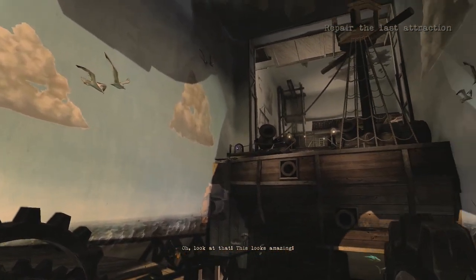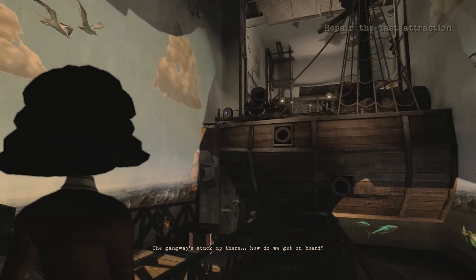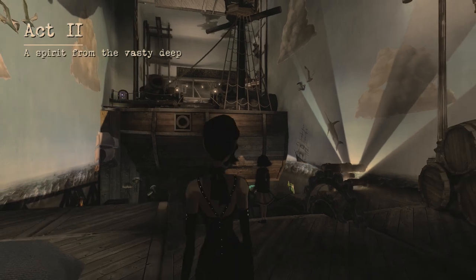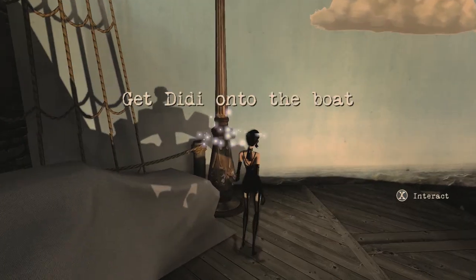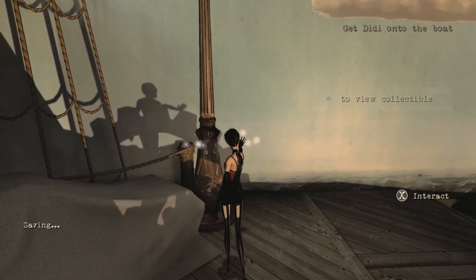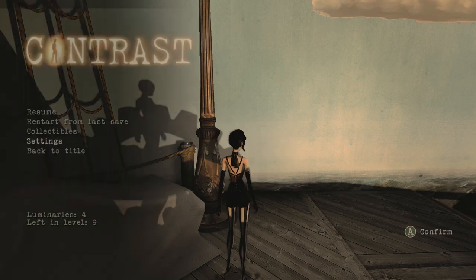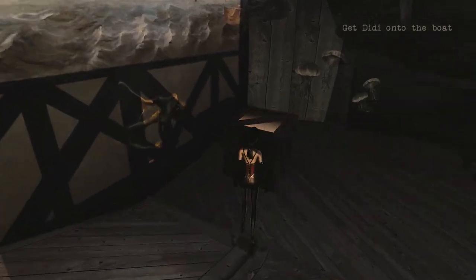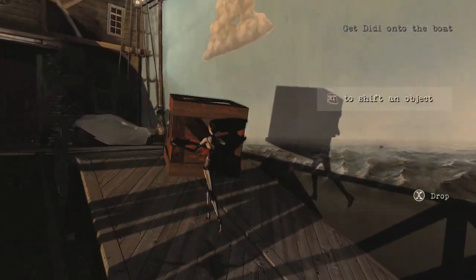This looks amazing! Sure does. How do we get on board? Let's get DD onto the boat. The pirate ship needs maintenance or else it will jam. She's got, like, superhuman strength too.